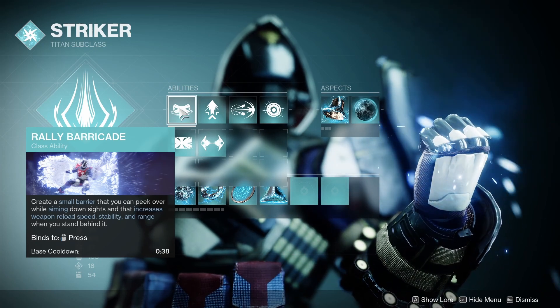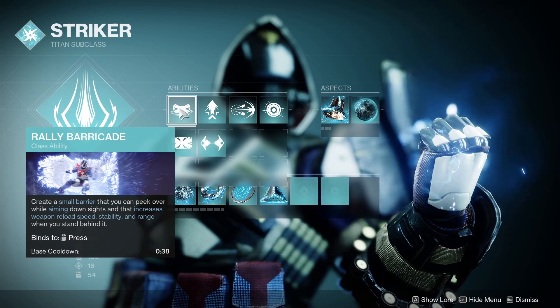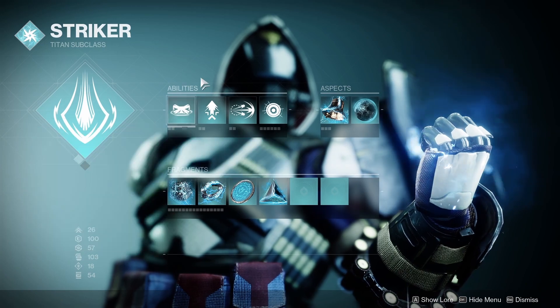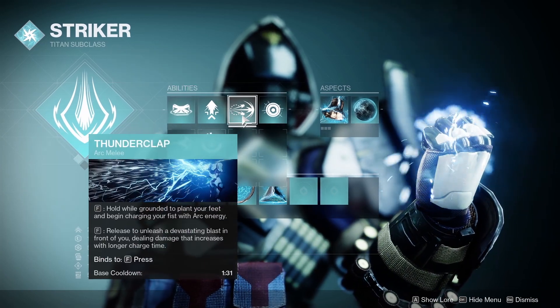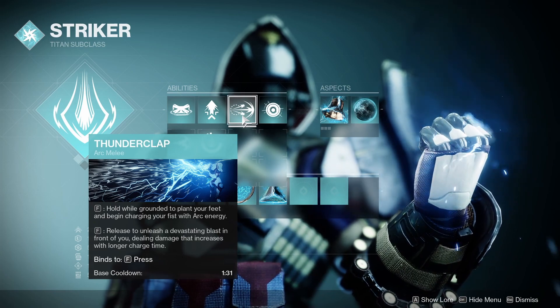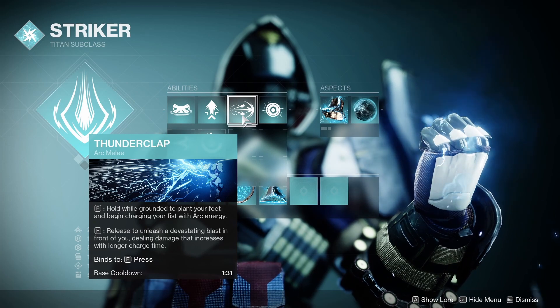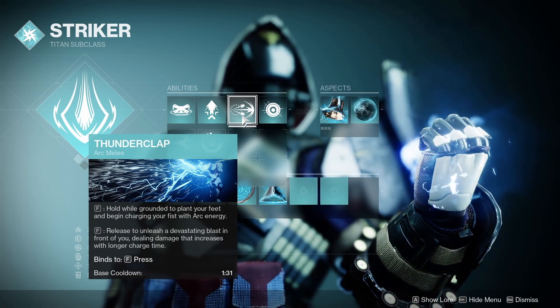Sweet Business benefits greatly from the Rally Barricade buff, so make sure you're always using it. We also have Bomber so we get 12% grenade energy on cast. For our melee we're using Thunderclap for its ability to insta-cast and its good range. Titan Arc melee suffers from not enough damage in endgame content, so we use Thunderclap to trigger Impact Induction for 20% grenade energy on hit.